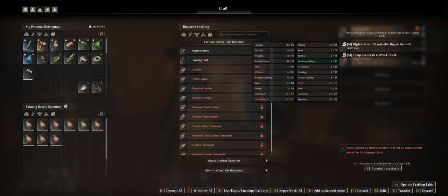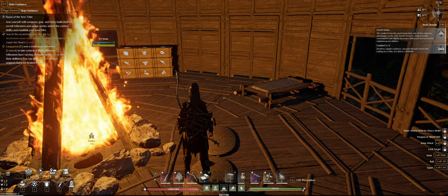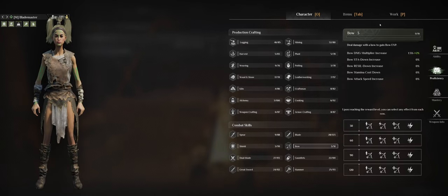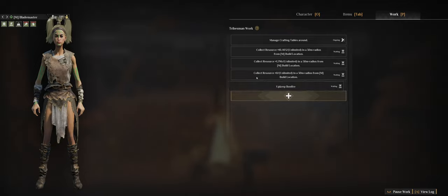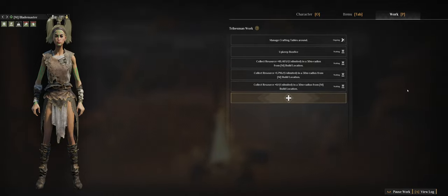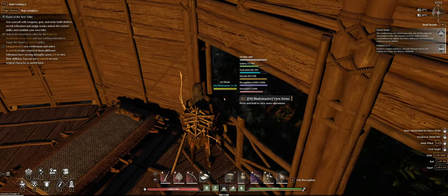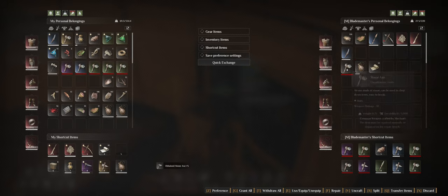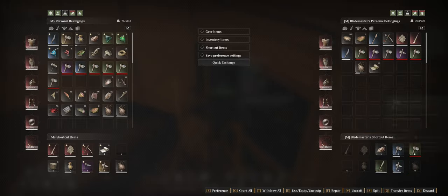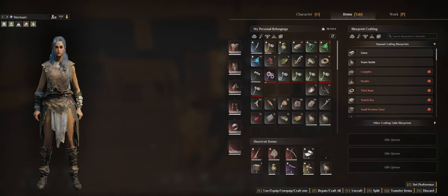Now appoint someone to the tanning rack. Apparently Blademaster is better at leather working, so let's give it to Blademaster. Let me check what Blademaster should be doing: first man the crafting tables, then upkeep the bonfire, and if he has more time he should be collecting materials in the area. He broke a lot of tools actually - I can dismantle those with V and get some materials back.